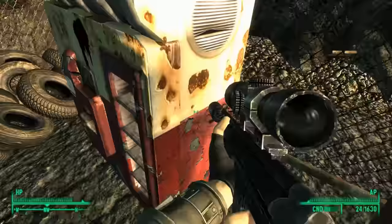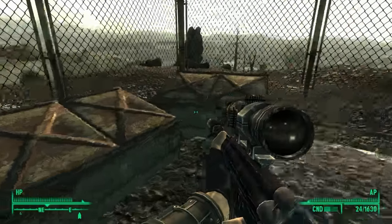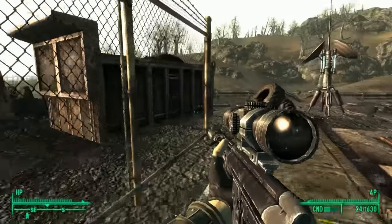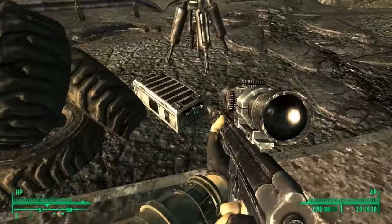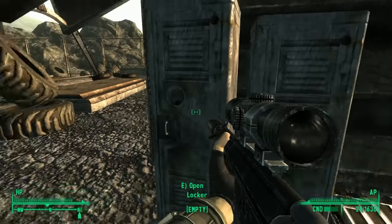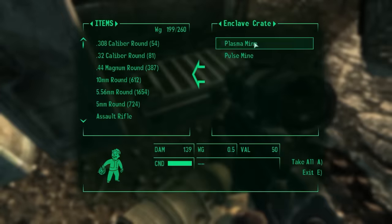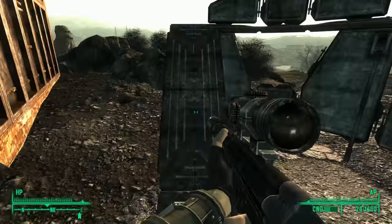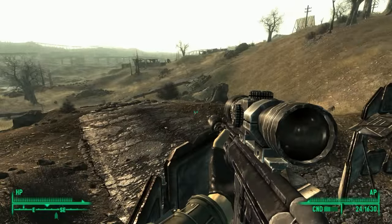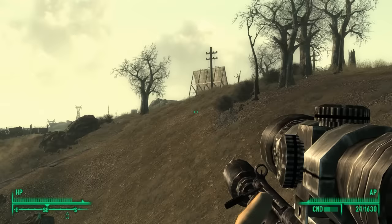Oh yes, very nice. And there's some enclave goodies here too, as well as some wonder glue. Stimpaks - great, I need some of those. Very cool. So what else we got over here? Nothing that I can see.